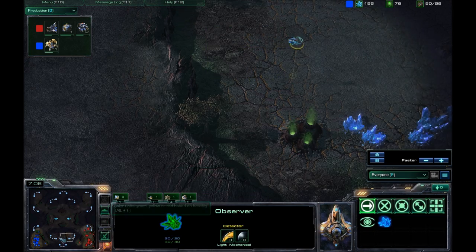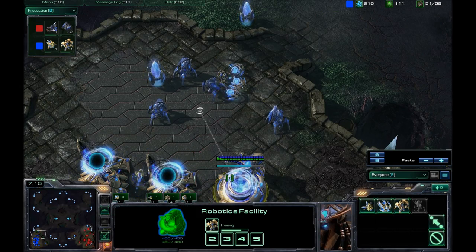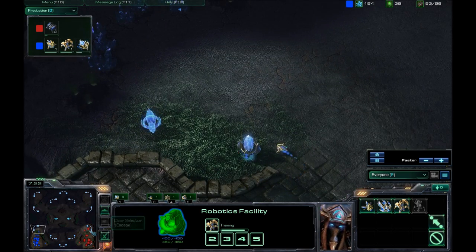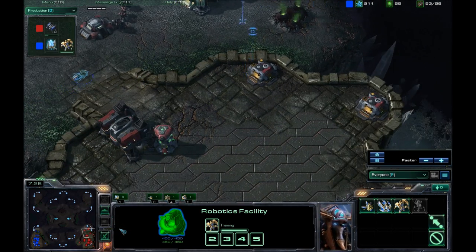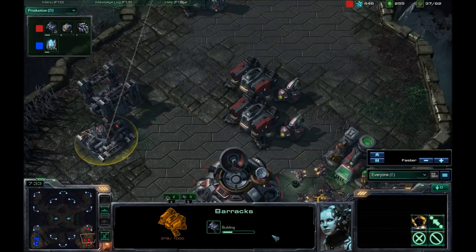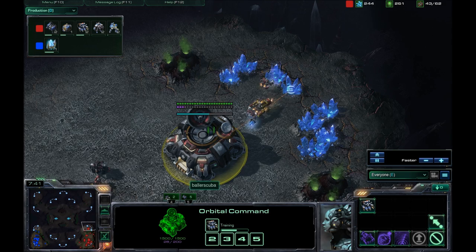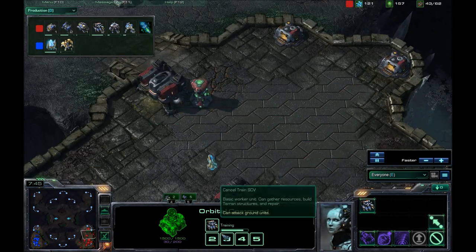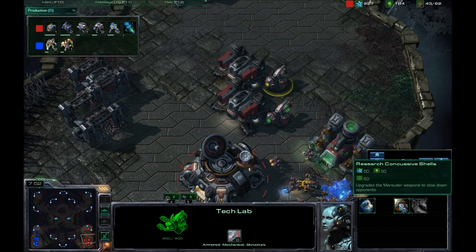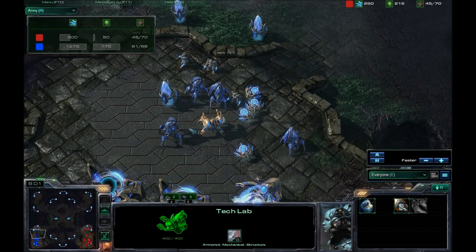He does have an observer going my way — I hate observers so much. He's on two-gate robo, which is kind of surprising knowing that I went for the two-racks expansion. He definitely should know I went for that. I had to get the three-racks off, so I'm going for two more barracks because I have a lot of minerals and gas right now — not where I want to be, so I'm trying to get that number down. Going for Stimpak, not going for Concussive Shells yet apparently — I should. Looking at the army count, he does have a huge army compared to mine.